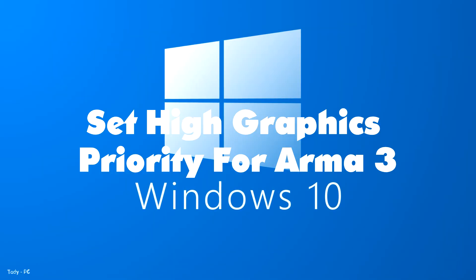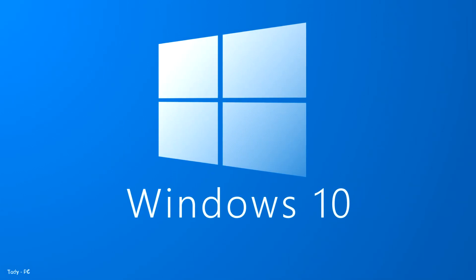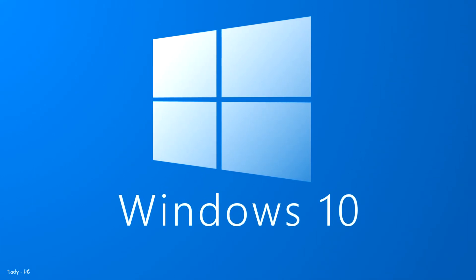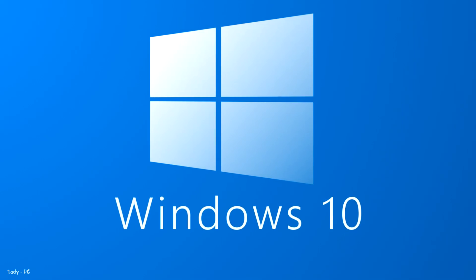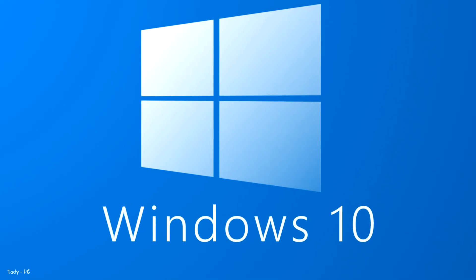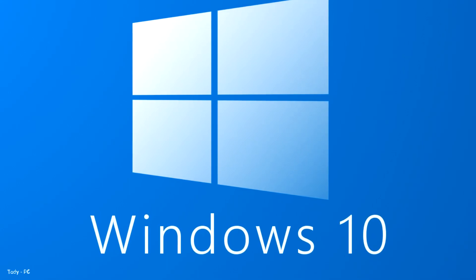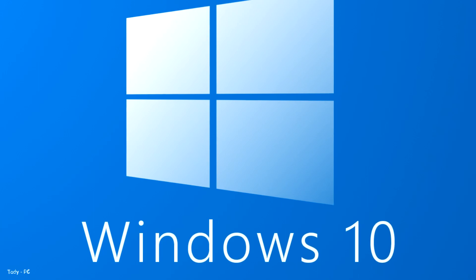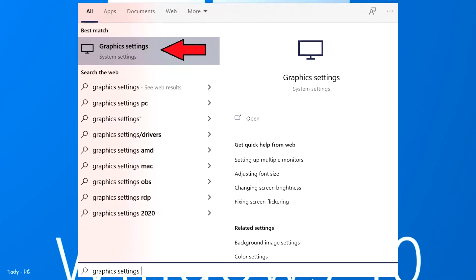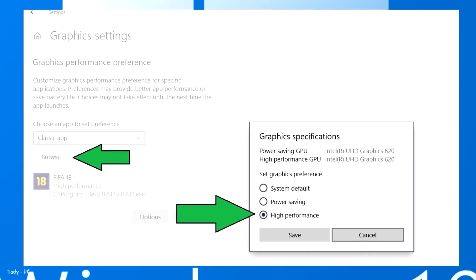Set high graphics priority for Arma 3. Through the Windows 10 Graphics Settings feature, you can change the GPU priority for a particular game. This feature is beneficial and can completely transform your Arma 3 performance. Add Arma 3 in the Graphics Settings, change its priority from Normal to High, and save changes. Once done, your graphics card will always operate at full speed. As a result, you will get more FPS and a tremendous performance increase. Open Start, search Graphics Settings, click Browse, locate and add Arma 3, then set its graphics preference to high performance.